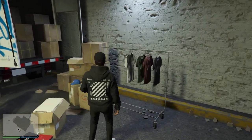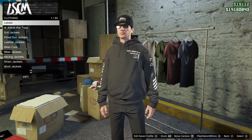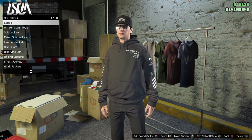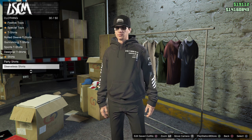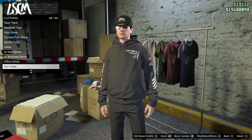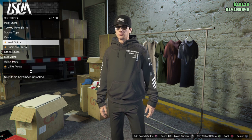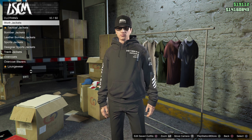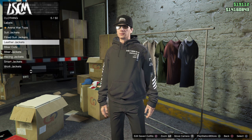From here, come up to the clothing rack inside the LS Car Meet. Normally this rack only gives you a few options, but the glitch opens it up so you can access all the tops available in a regular clothing store. What you want to do is buy all the cheapest items available.